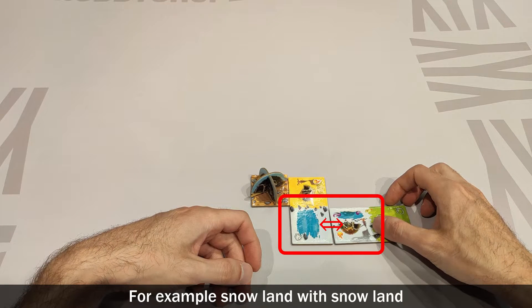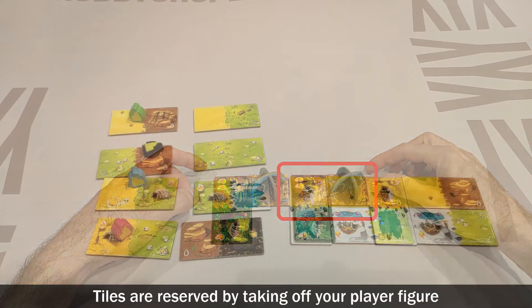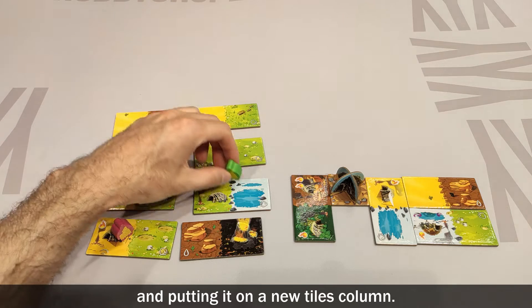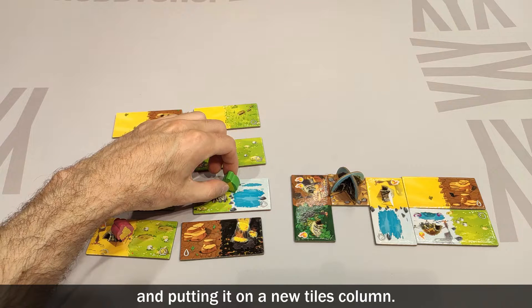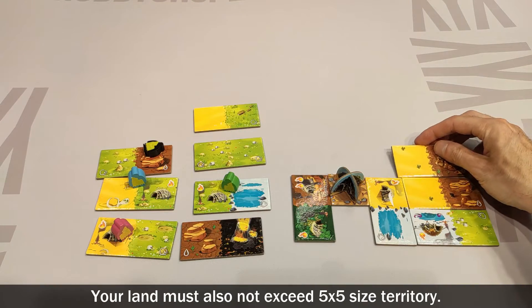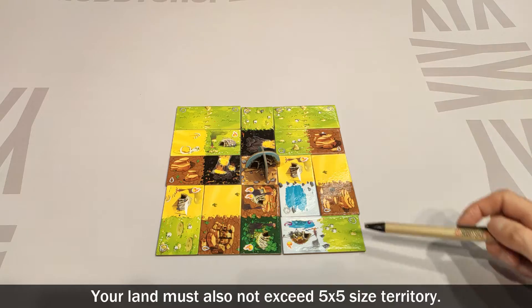For example, snowland with snowland or desertland with desertland. Tiles are reserved by taking off your player figure and putting it on a new tile column. Then the emptied tile is connected to your homeland. Your land must also not exceed a 5x5 size territory.